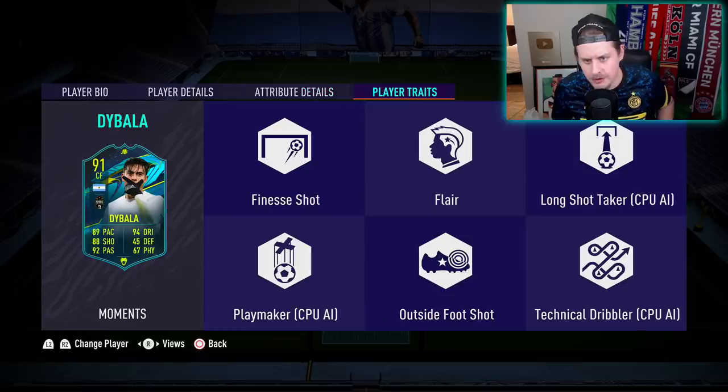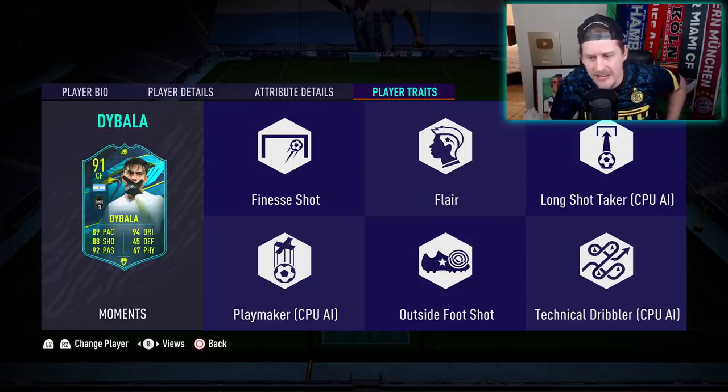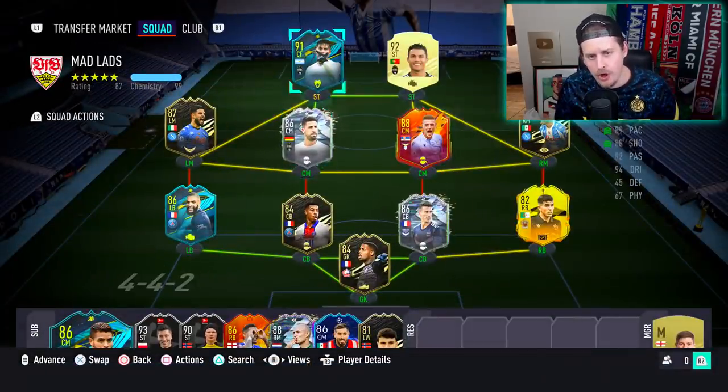64 strength — you're not using Paulo Dybala for strength. Getting over to the traits: outside the foot shot, finesse shot — arguably the most lethal combo. He even has the flare on him, and is just an incredible card.